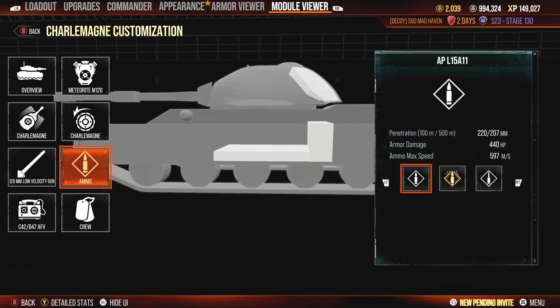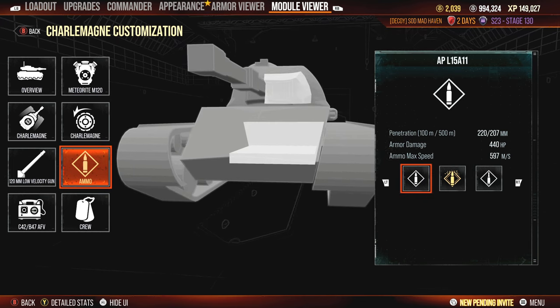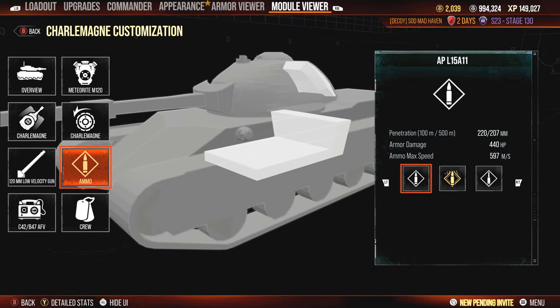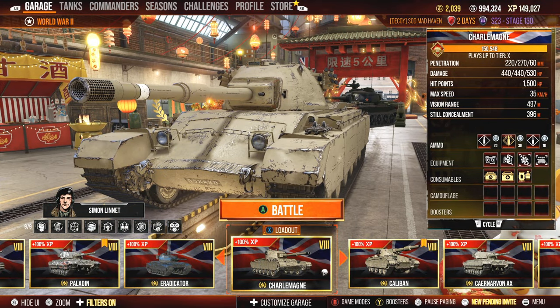The ammo rack inside this tank has never been a problem for me, unless I'm getting shot from the front into the lower plate and they somehow manage to catch it out, but that's very rare. Let's jump into some matches inside the Charlemagne. I want to show this thing off and talk about how much I've actually enjoyed it over the past — what has it been — like two years since it's been added to the game?